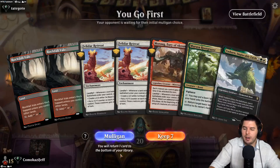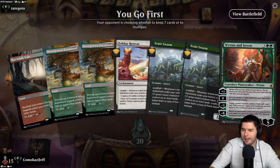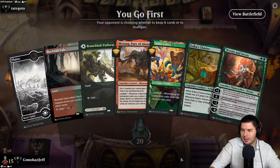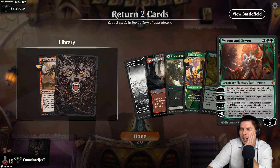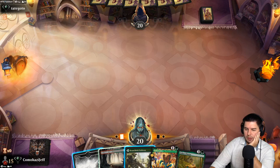Terrible hand so we mulligan that away. A lot of these come in untapped — still not a good hand either. No ramp, none of our two drops, three drops though. Do we mulligan again? I hate going down to five but yeah — okay that's better. Keep five: we drop Morag and it's Escas Chariot or Wren? Escas can come out on turn three and pretty amazing — we have four of these, we'll try that out.